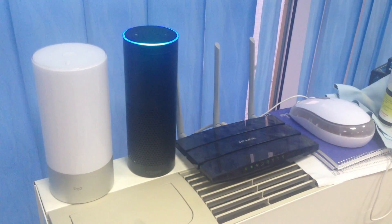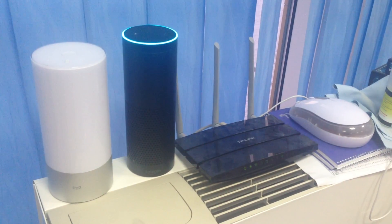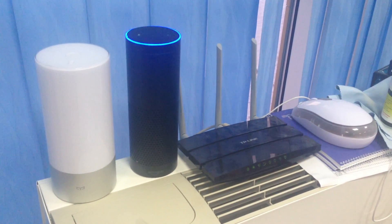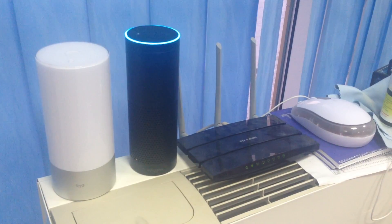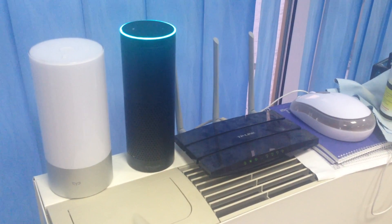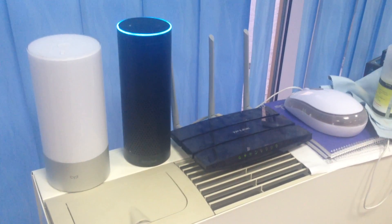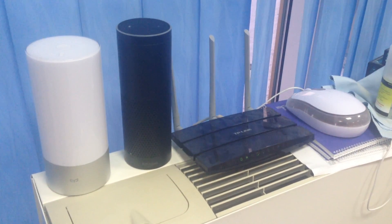Alexa, ask Minecraft Demo what ingredients do I need to make a pumpkin pie? I wouldn't suggest you playing Minecraft at the office. Nevertheless, a pumpkin pie can be crafted by placing a pumpkin in the left middle square, sugar in the very center square, and an egg in the bottom middle square in a crafting table. Oh, understood.